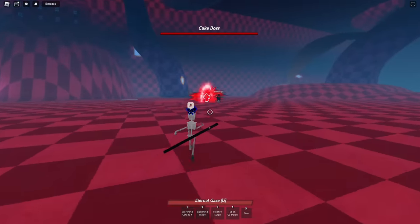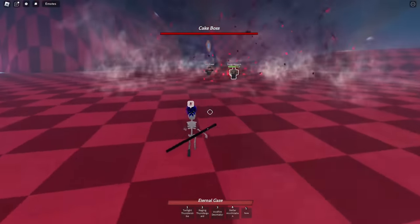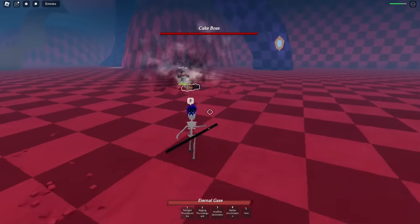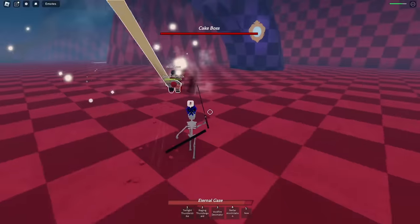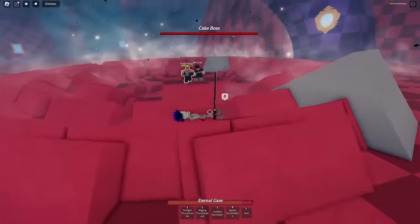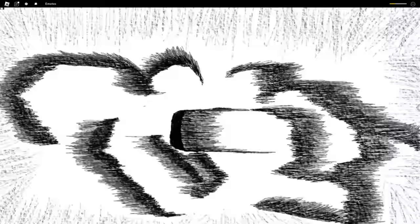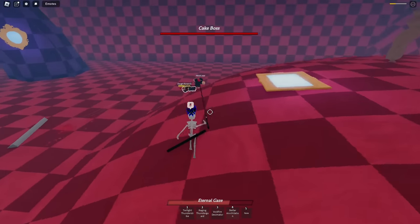I respawn — okay! Hit the ultimate again. I thought that was it — dodge. His skills are crazy, not gonna lie. There we go, I had to hit him with the counter. I think he's enraged — yeah, he has a red aura around him.